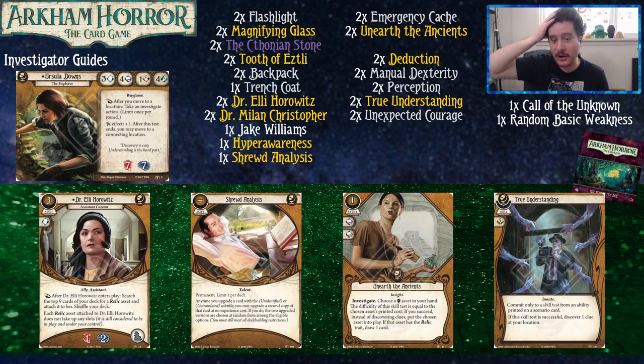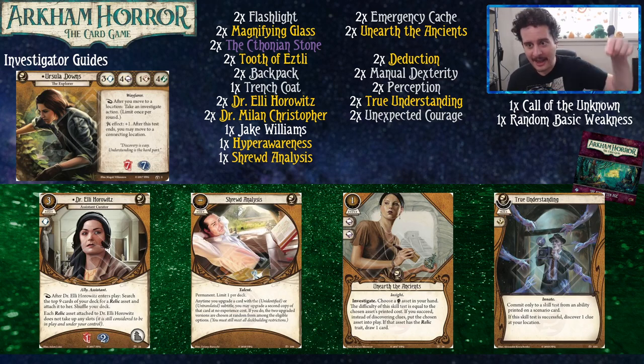Shrewd Analysis — you're going to be upgrading cards, and we're going to have some unidentified relics in here. This lets you randomly get one version when you upgrade instead of choosing, which is usually a good thing. In this deck we're definitely excited to spin the wheel. Shrewd Analysis is free and doesn't count against your deck size either — it just sits there and you're like, I am shrewd.